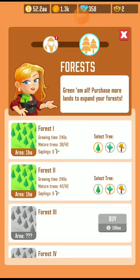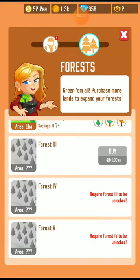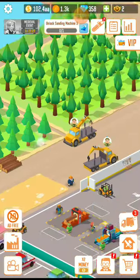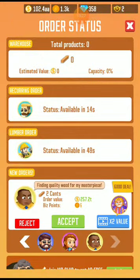Now I am going to purchase one of the forests — this is for 10 million, but I need 100 double-A so I'll wait since I don't have enough money. Let's upgrade these cutters. I can also upgrade the tree planters — these are the lumberjacks. Let's upgrade and hire more tree planters. We can now buy this forestry later. Let's place and accept this order for two cans first.